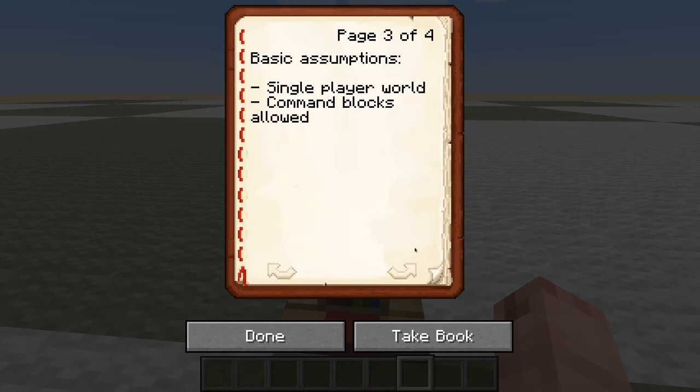So I set some basic assumptions. I'm trying to come up with a solution for a single player world, as that's what I'm currently playing in. But I guess anything I can come up with should be adaptable to multiplayer as well. I allow myself command blocks — I have not dabbled with those, but I want to use them sparingly. In effect, command blocks can also be seen as redstone components in a way, especially if they are triggered by redstone.